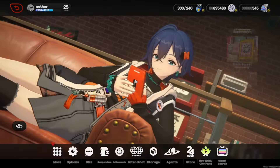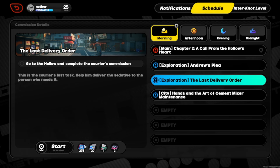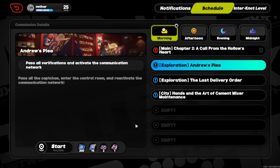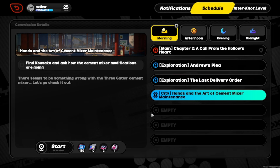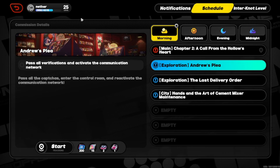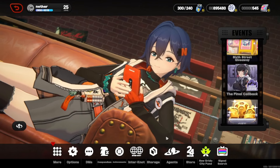To help increase your Internet level, you go to the Internet section. Normally you'll see the notifications page, but go to the Schedule tab to see everything you can do in the meantime. It will tell you how much Internet you're going to be getting, how much Polychrome, and every other piece of additional materials — so this is another avenue to help increase your Internet level.